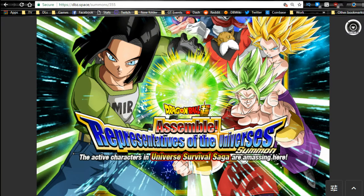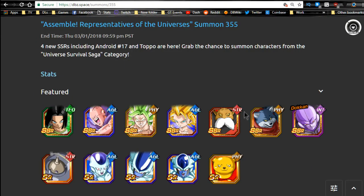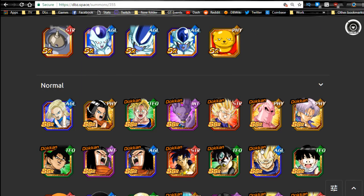After Caulifla, I think Android 17 and Kale are the next two runner-ups on this banner. The units here include Hit, Bergamo, Topo, Kale, Caulifla, Buu, and 17. The one saving grace of this banner is that all the LRs are on it — you have Trunks, Goku Black, Broly, Majin Vegeta, and LR Gohan. You could try your luck and hopefully get one of them.